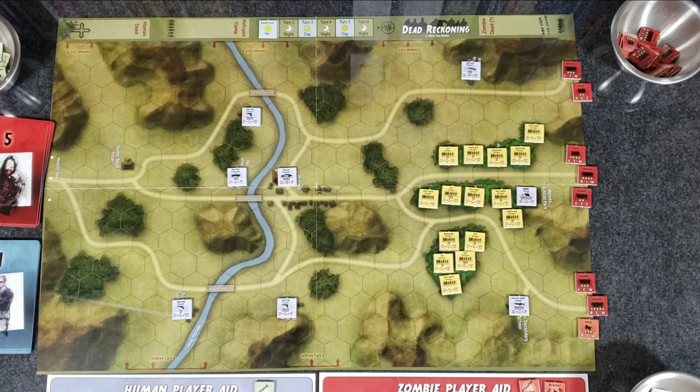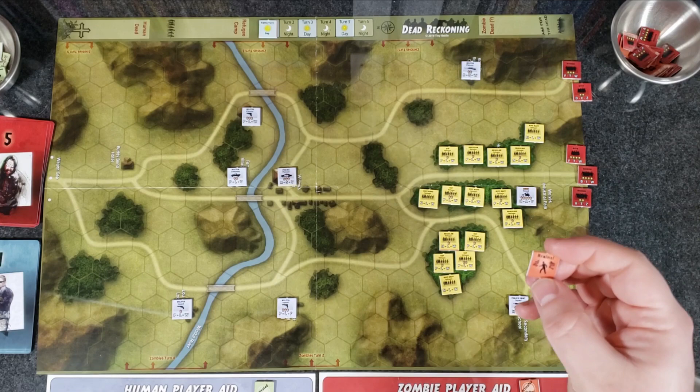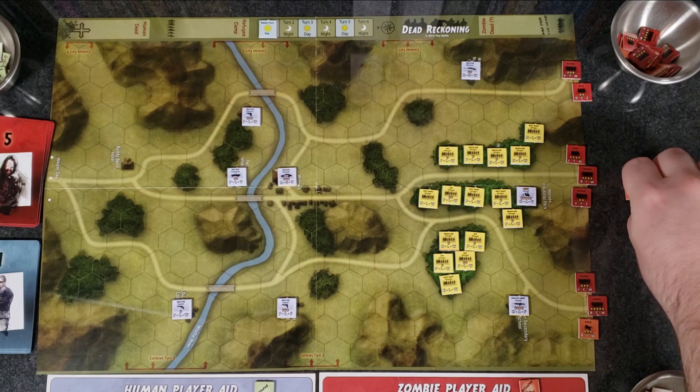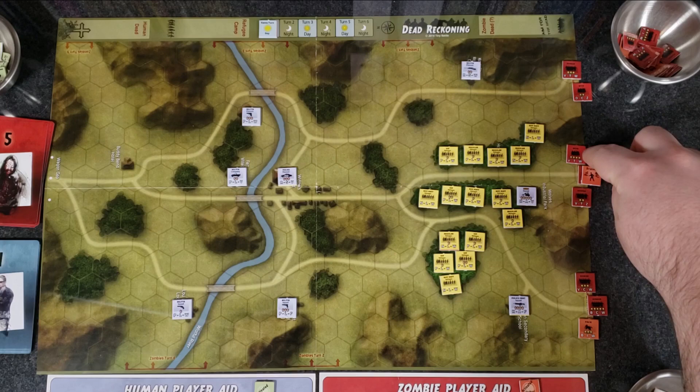For the first zombie action, we're going to do the Brains action. You place the brains marker on any zombie unit — that unit and all adjacent units conduct a swarm action. A swarm is the zombie's main action of moving and attacking. Because it affects adjacent units, let's put it on this horde right here, so we can activate all three of these for swarm. Let's go ahead and move this mob here.